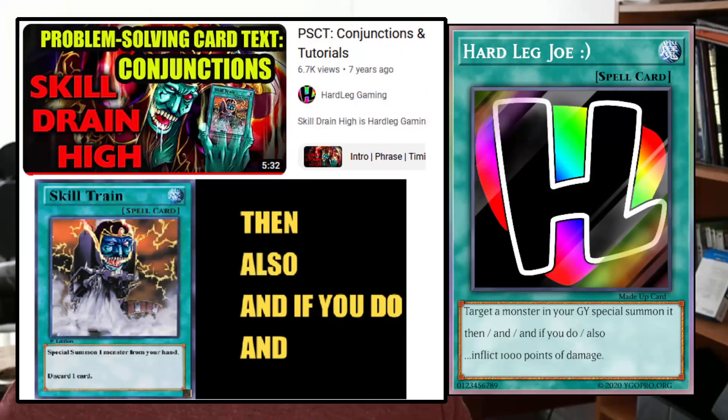So we're going to be focusing on conjunctions in this video. We're going to do that by using a self-made card. This is my self-made card. It is called Hard Leg Joe, and the reason I did that is he's a YugiTuber who did this in a video about seven or eight years ago. I actually thought it was a great idea for explaining conjunctions.